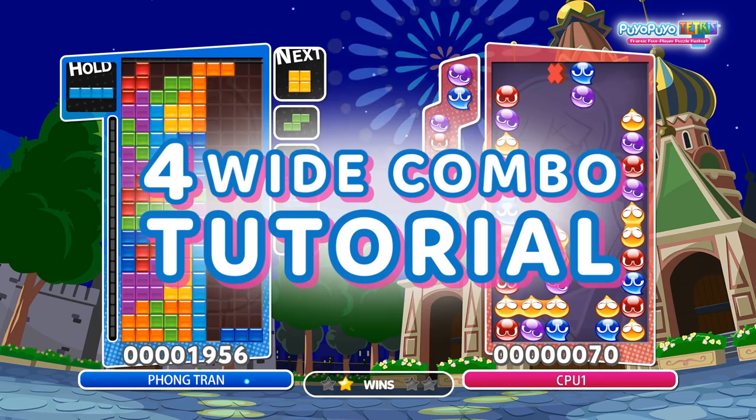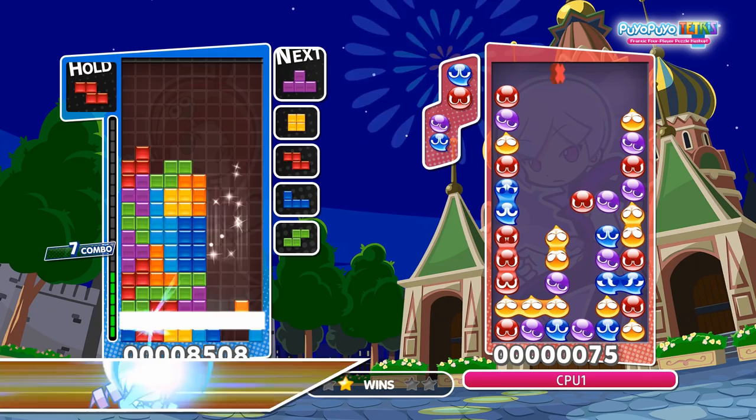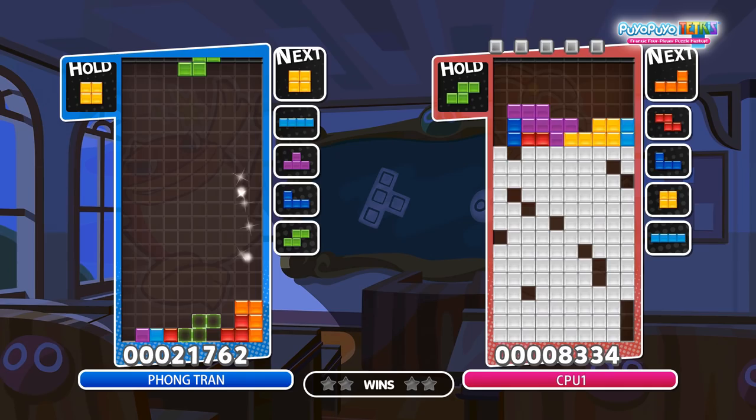In Tetris, you can start a combo by clearing lines one after another with each Tetromino. Combos give you a lot of points, and long ones can do insane damage to your opponent. Combos are mostly useful when you're down-stacking through garbage, but you can also try fighting with pure combo setups too.